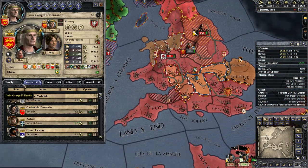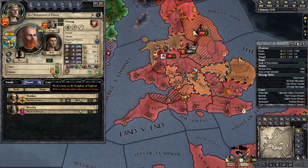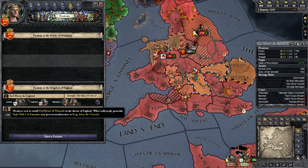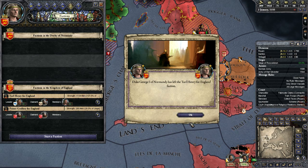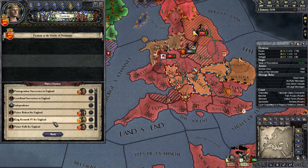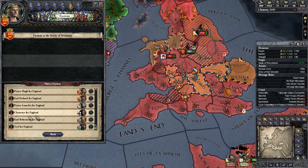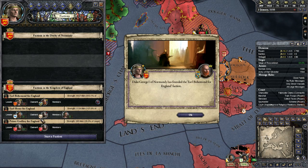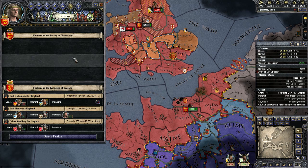I also have my own son, Bohemond of Evro. He too has a weak claim on England, which means a faction can be started to put him on the throne - which I didn't really contemplate at the end of the last session, which is why I joined Henry's faction. However, now that I'm aware of that, I'm going to leave this pathetic faction trying to put my cousin on the throne, and start my own faction where I want to put my own son there. Earl Bohemond for England. Automatically, because of our levy size, we have 610% plot power.